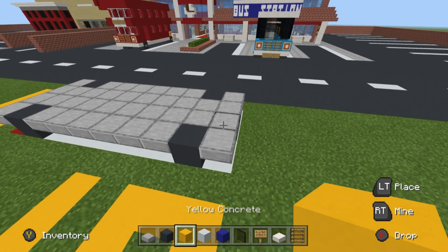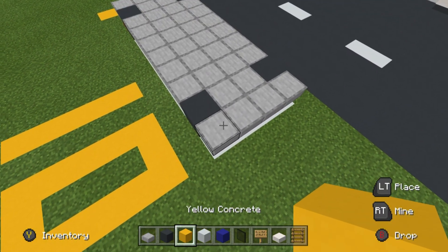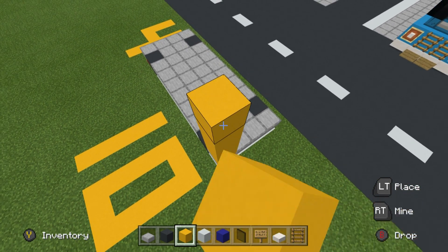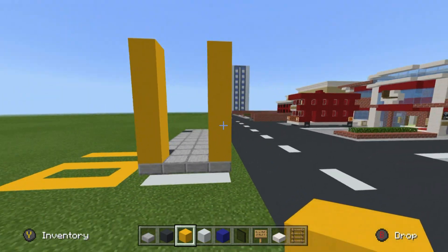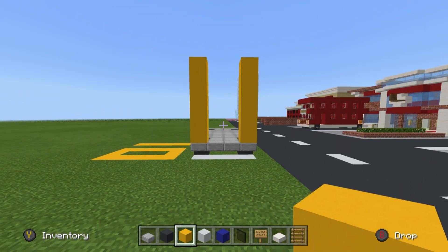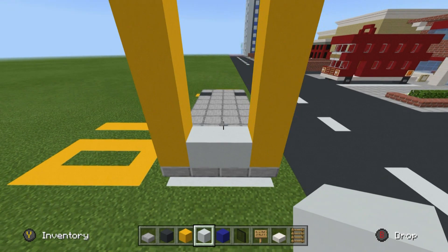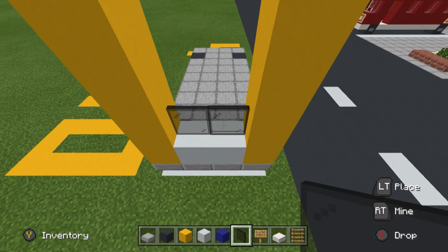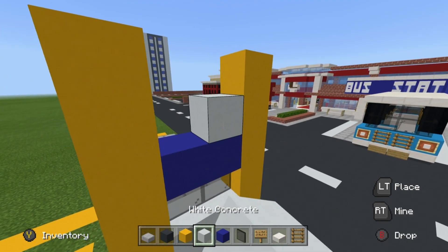On the back of the build, on both of the back corners specifically, place five yellow concrete blocks extending upwards — one, two, three, four, five on each side. Since we are on the back of the bus, place white concrete between the bottom pair of yellow blocks.